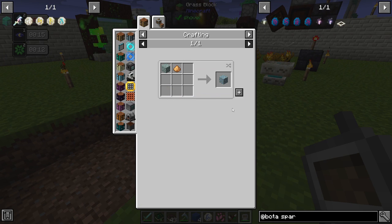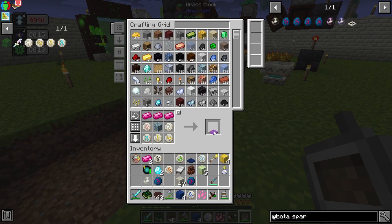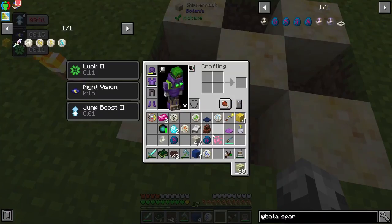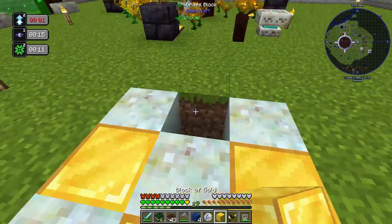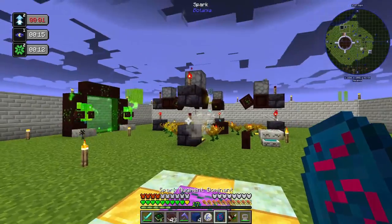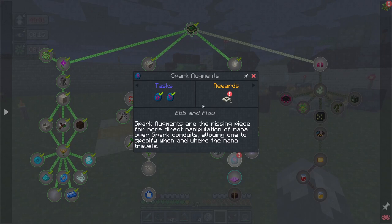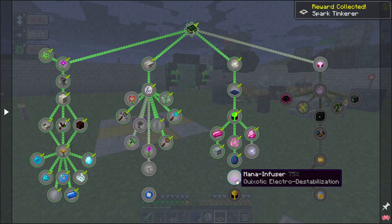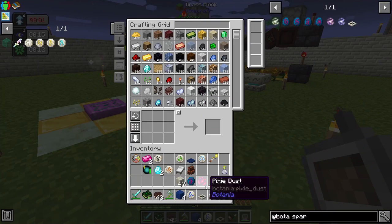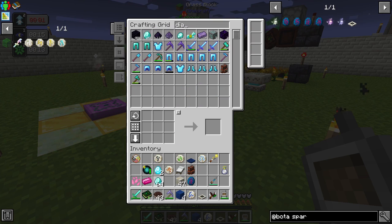We need the Rune of Asgard and glimmering living wood — we've got that. There is our mana infuser — this gets set up the exact same way as the other one. Living rock or shimmer rock there, it gets gold instead of lapis, and then this goes in the middle with our spark and our dominant augment. We need to get one elf steel ingot — we need one of those components, one of those, and a diamond.